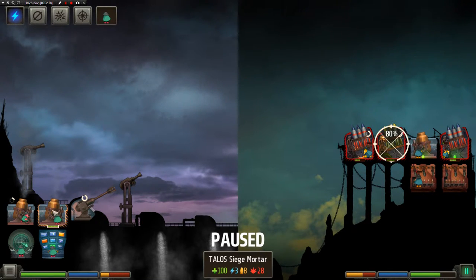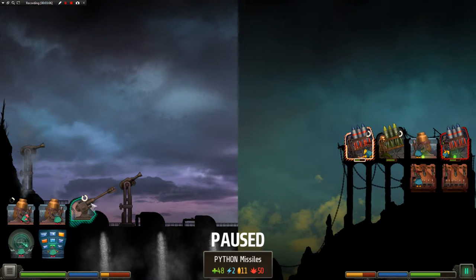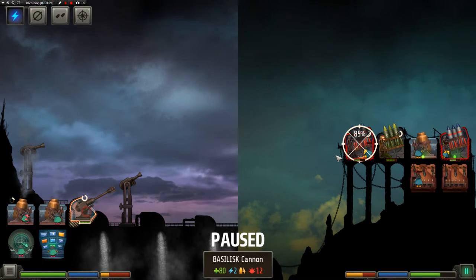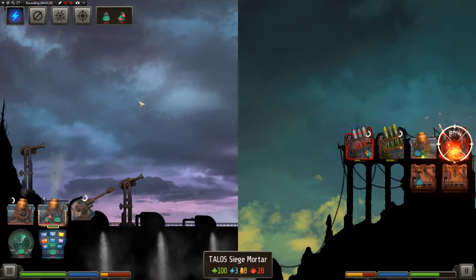So both mortars — let's put them both on the same target. We'll do a double shot. You can change the rounds — you've got shredder bombs and flash bombs on the mortars. Shredders will take out the men, and if you take out the men, they lose a certain amount of accuracy on the guns if they man the stations. Let's just see where it goes.